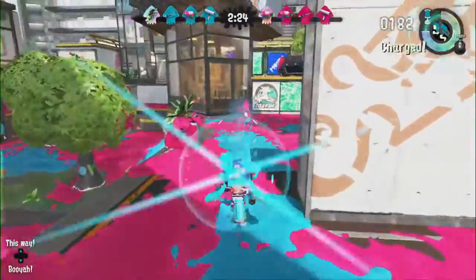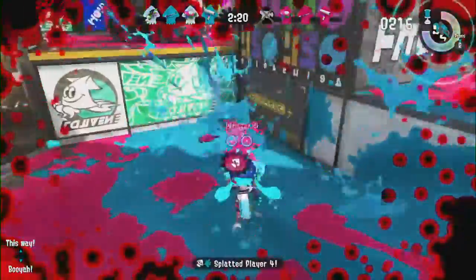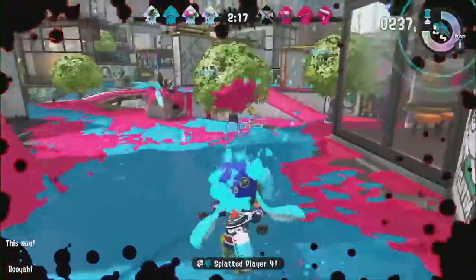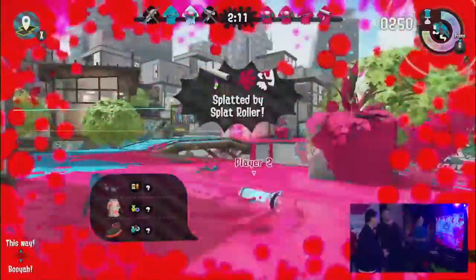JC is using the Splat Duelies here. One of the coolest things about this new weapon is it gives you a new maneuver — a dodge roll. As JC is shooting ink around, he can use the jump button while he's shooting and actually jump left and right all around.